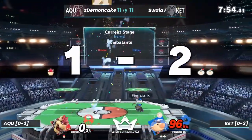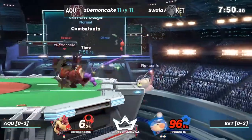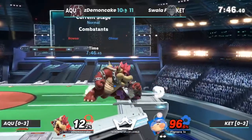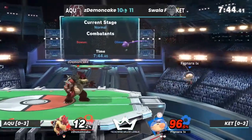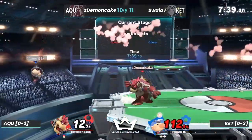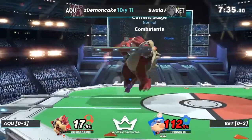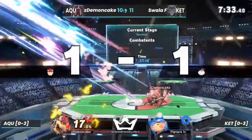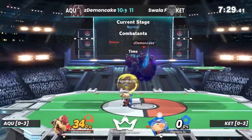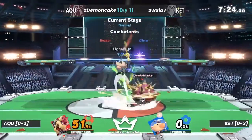Oh my, he actually got that — clanking with the nair there, managing to get through because it's a projectile. I thought he was gonna die for a second but he turned it around. The flying press should do it — yep! Even with that really good DI, a close live for Swallow. This is our first match and they're already even on stocks.